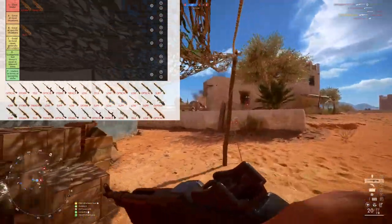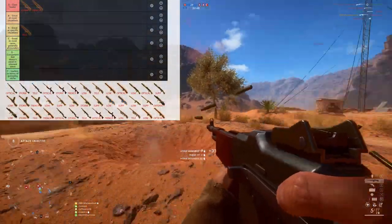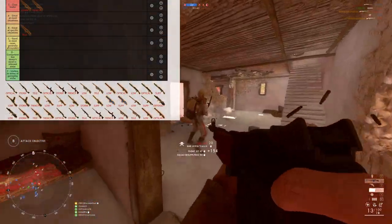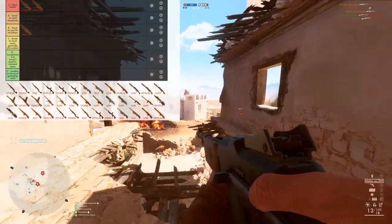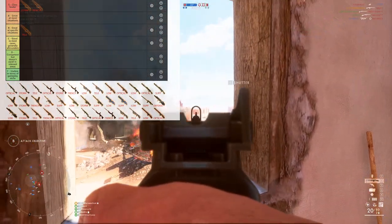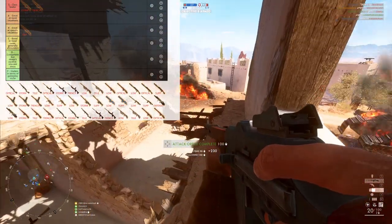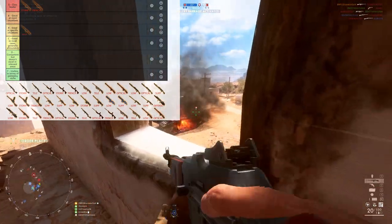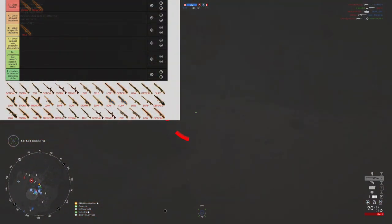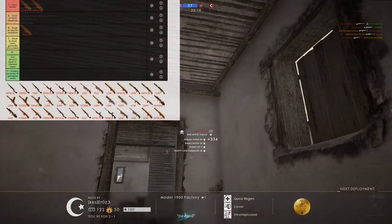You don't really get much from the telescopic except lower base spread for firing at long range. But the BAR still has significant vertical recoil, which is a problem with the telescopic sight. If you're not on bipod, the vertical recoil will really mess you up with a high rate of fire and a telescopic scope. It's still pretty functional if you know how to use it, but I would avoid it in light of more specific weapons that do telescopic play better, like the Benet Telescopic.